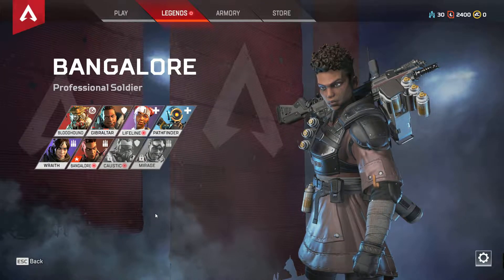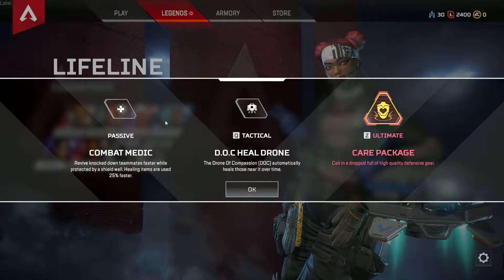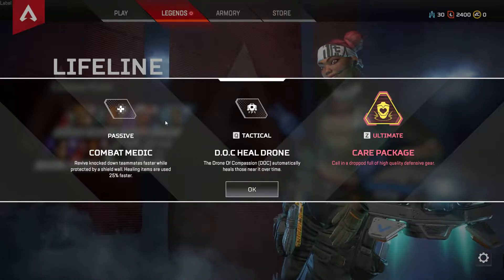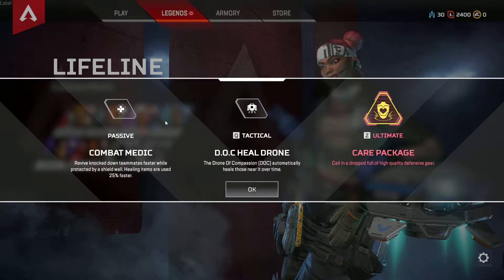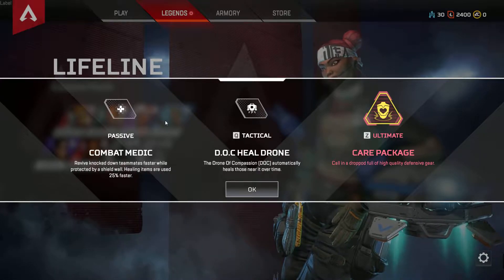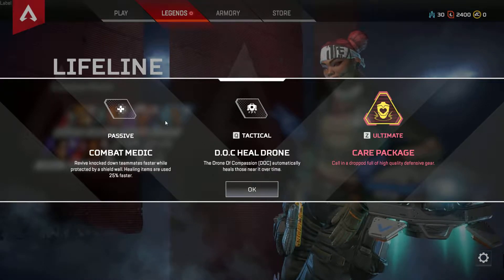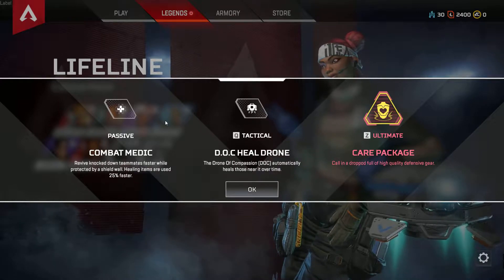Let's move on to the healer spec, which is Lifeline — what a fitting name. Its passive is Combat Medic: revive knocked-down teammates faster while protected by a shield wall, and healing items are used 25% faster. If you've used healing items while not playing Lifeline, you know it takes quite a long time to heal. Its tactical is DOC Heal Drone — the Drone of Compassion automatically heals those nearby over time, very useful after reviving a teammate. Its ultimate is Care Package: call in a drop full of high-quality defensive gear.